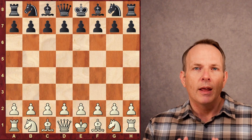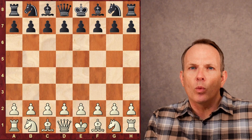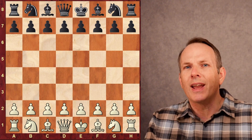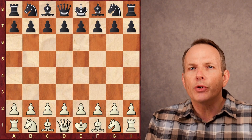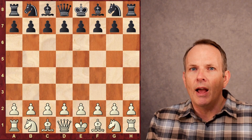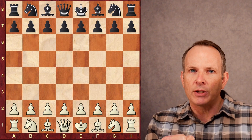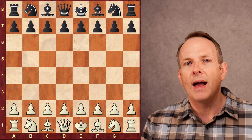First, you need a strong opponent. Then you create a weakness. You use that weakness, put pressure on it to create a second weakness. You go back and forth between the two weaknesses, cause your opponent's pieces to become uncoordinated, and then you strike like a cobra with a tactical blow. That's what Bobby Fischer used to do, and in this game Alireza Firouzja does the same thing.